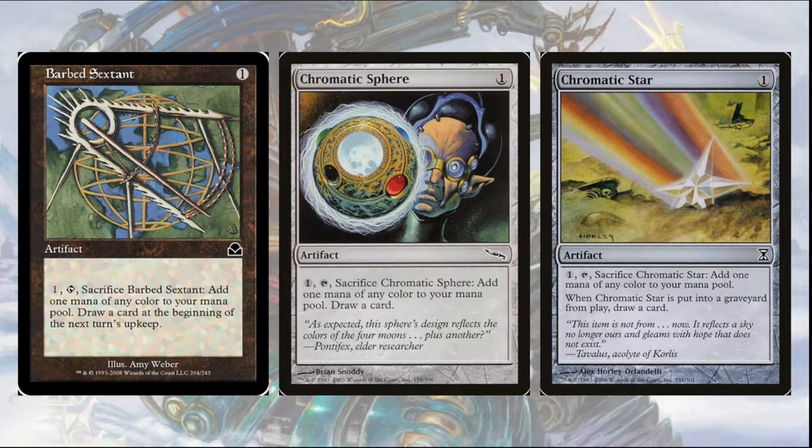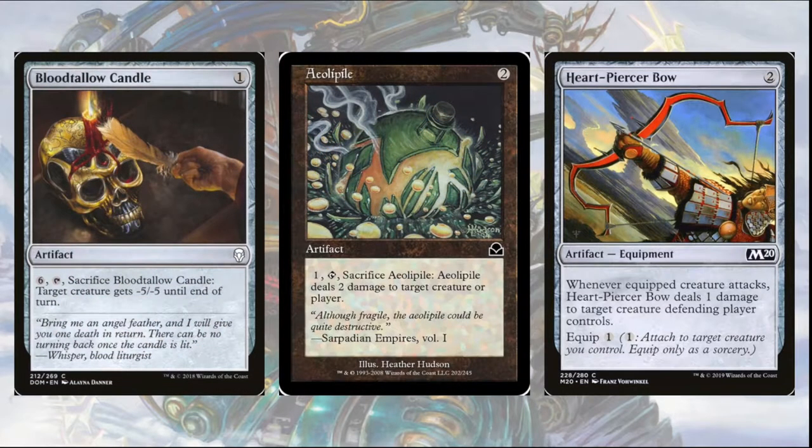In addition to these cantrip effects, we also need to add artifacts that help us interact with the board state. Cards such as Blood Tallow Candle, Aeolipile, and Heartpiercer Bow allow us to remove potential blockers from the board. You can sacrifice Blood Tallow for six mana to provide a minus five minus five effect for larger creatures, while Aeolipile and Heartpiercer Bow's damage effects are useful for removing mana dorks and other tactical creatures.